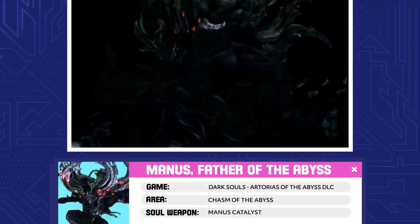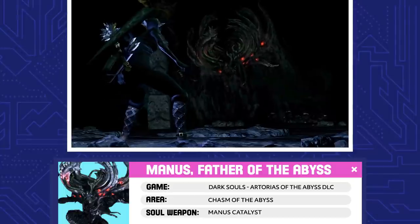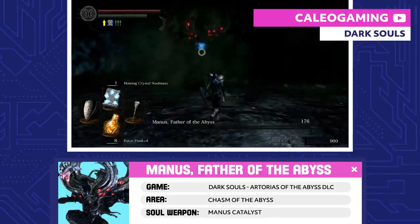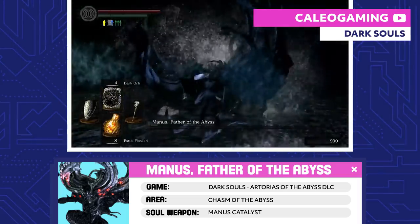Manus, Father of the Abyss. At one point, Manus was human, but his humanity went out of control and he became the Father of the Abyss. He captured Princess Dusk, but once the Chosen Undead defeats him, his soul splits into fragments that become sentient.